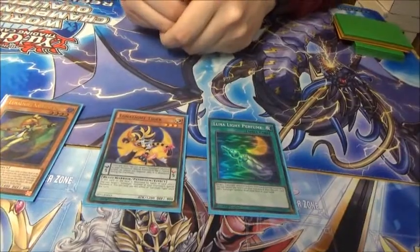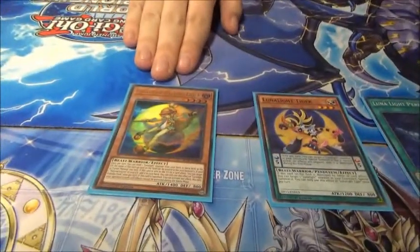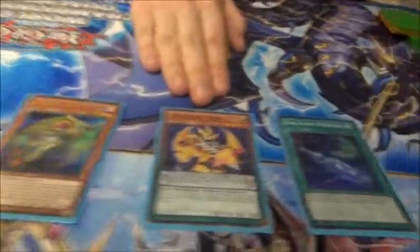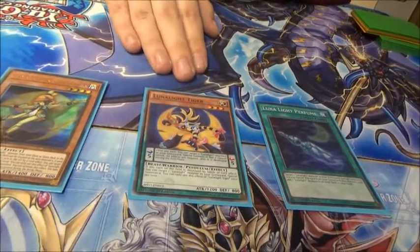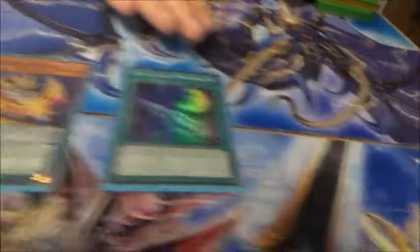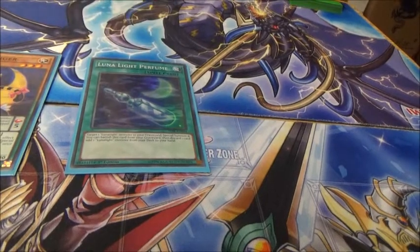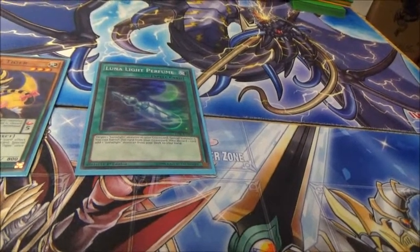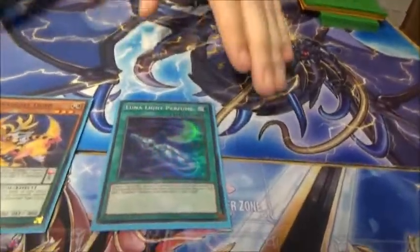If you guys need an explanation on what they do — the starting cards — Chick just sends as cost Yellow Martin. Tiger on activation does nothing, but you have the once per turn effect to res a Lunalight. And Perfume has just a Monster Reborn effect for the Lunalight archetype, but also has a banish-discard effect to add another Tiger.